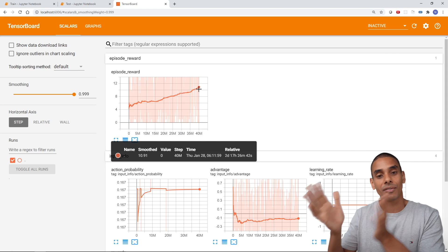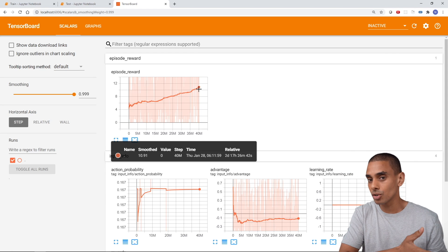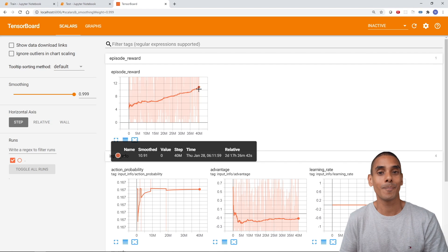Now let's take a look at how it actually performed. What you'll see is the model at different stages — right at the start of the training, somewhere in the middle, and then the final end product.